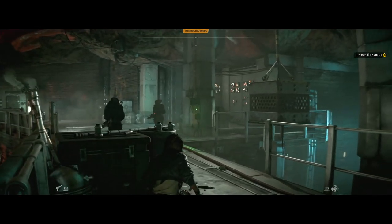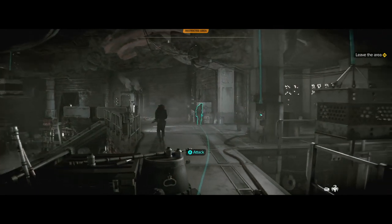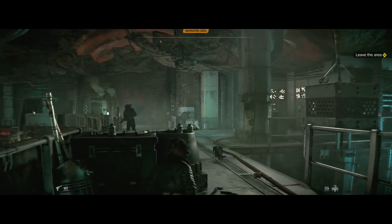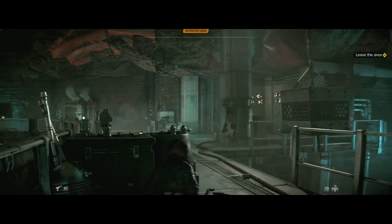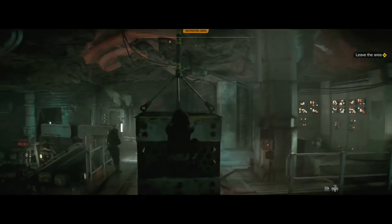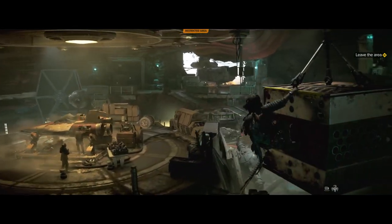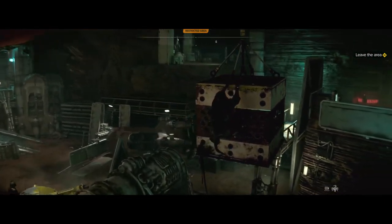We're introduced to a new character called Kay Vess and she's got a little companion called Nyx. As you can see, you can use Nyx to sneak around and push buttons and things like that. I'm really pleased that they went for the gunslinger aspect of the Star Wars universe.